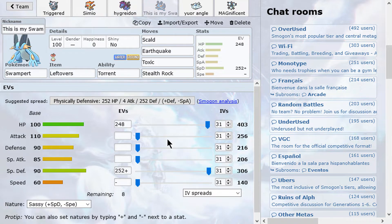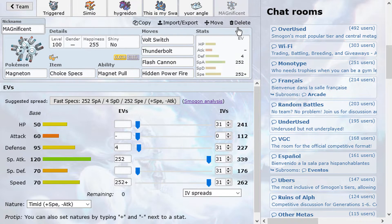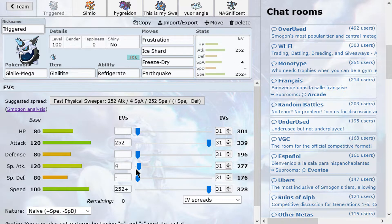We'll talk about Magneton later. We also have Hydreigon: Dragon Ball, Draco Meteor, Flamethrower, U-Turn — the classic Choice Scarf set. It's going to be U-Turning around for momentum. Then we have specially defensive Swampert — specially defensive because we already have physically defensive coverage for Fighting-type hits. It runs Scald, Earthquake, Toxic, and Stealth Rock. And there's a defensive Air Slash, T-Wave, Rocky Helm Togekiss with Roost and Defog. It's evil, but it's there.